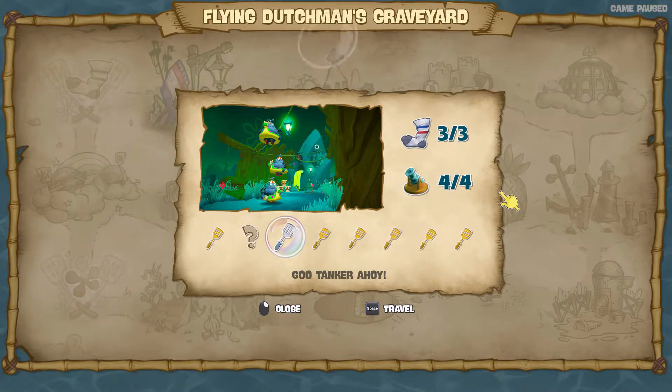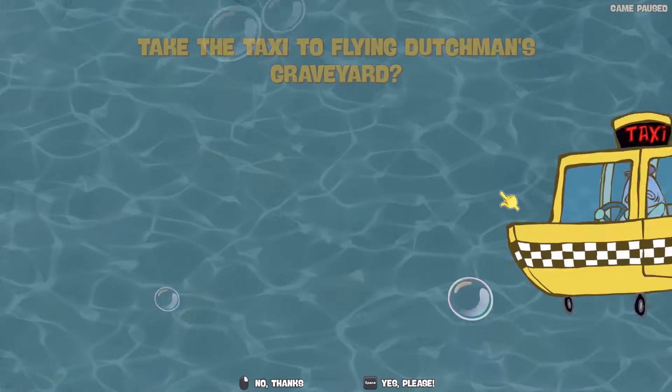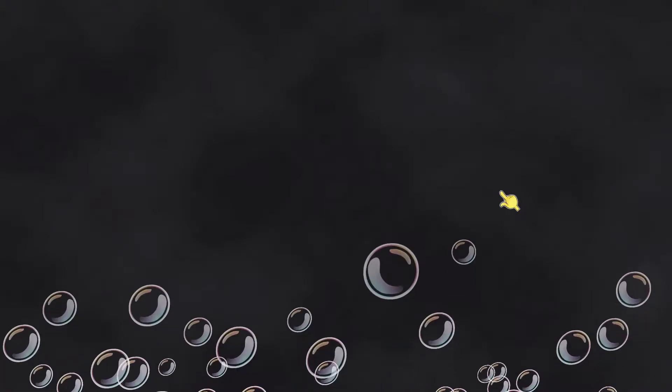We're gonna teleport to the Flying Dutchman's Graveyard you see on the screen and then go to Goo Tanker Ahoy. This is really big and crucial because it's gonna tie into our next spatula later on.